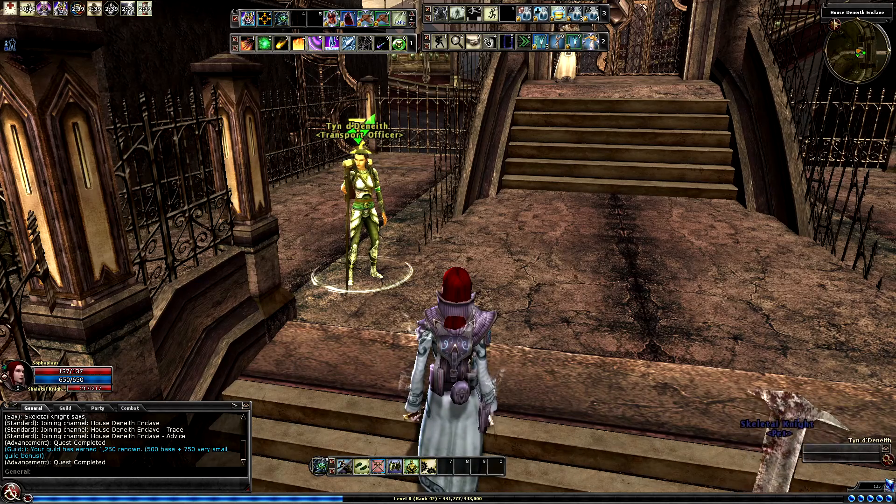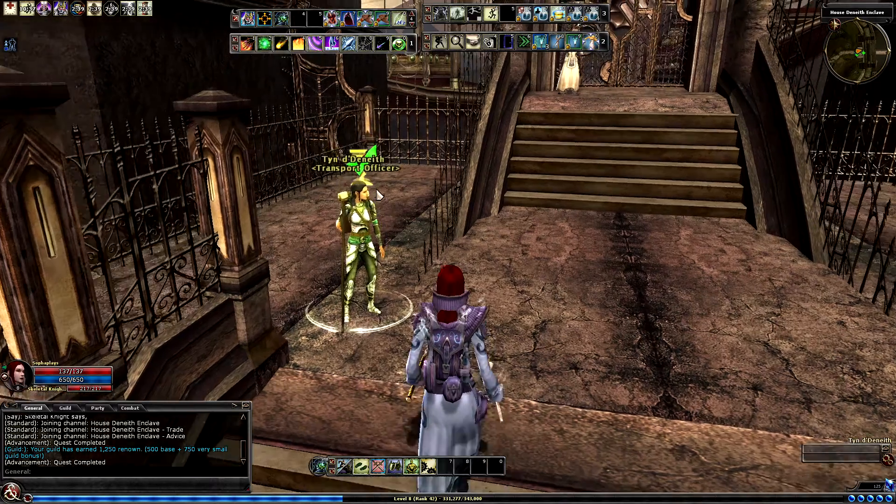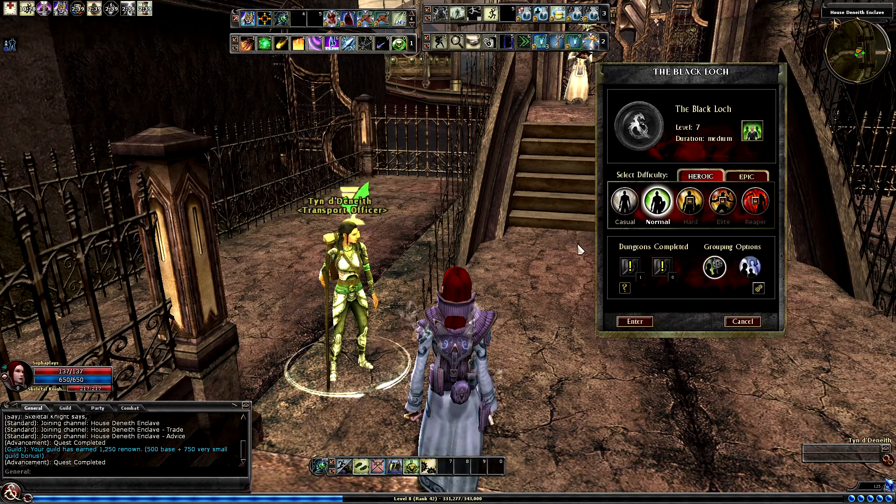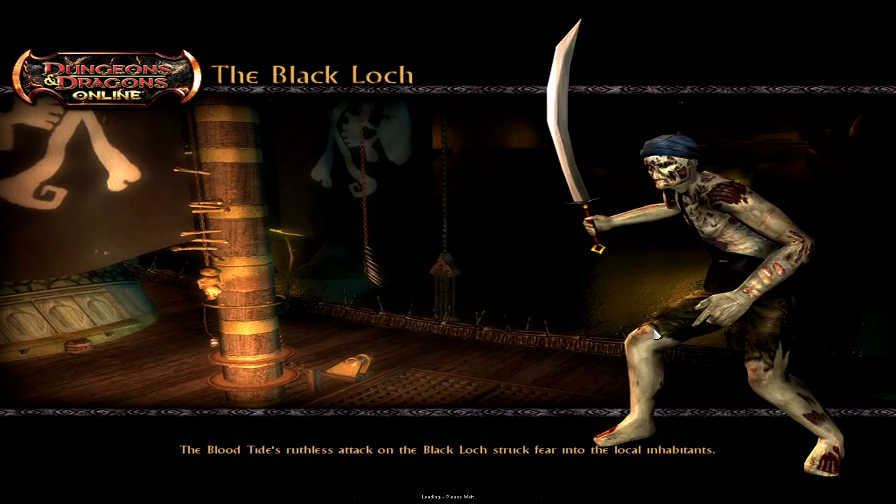Hello everybody and welcome back to Let's Play Dungeons & Dragons Online, part 116. Today we're going to be doing the Black Lock - this is the next quest in the series. You do have to go back to the quest giver for the last quest and then go back to the guy, and then he'll tell you to go here. Let's have a look and see what's happening - I actually really like this quest.